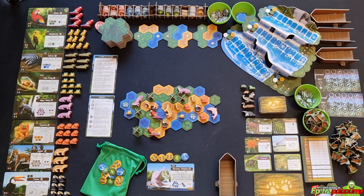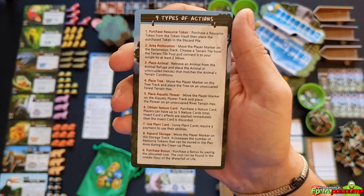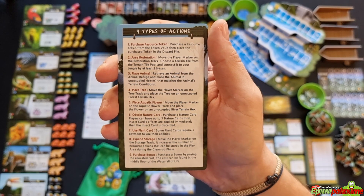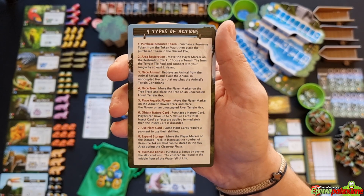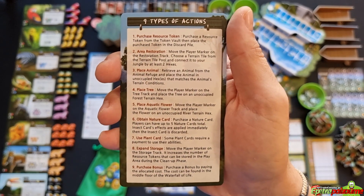Game structure: players take turns clockwise until end-game conditions are met. Each turn consists of an action phase and a cleanup phase. In the action phase, simply pay the needed resource tokens to perform the desired actions. There is a total of nine actions that can be performed: purchase a resource token, make area restoration, place animal, place tree, place aquatic flowers, obtain nature card, use plant card, expand storage, or purchase bonus.